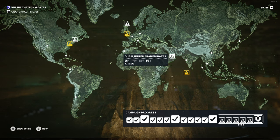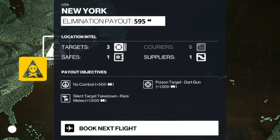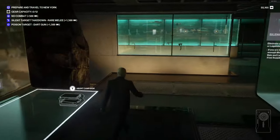I think to start this one off we will go to the New York Bank. Our objectives on this are: do no combat, poison a target with a dart gun — which we can do because we have a sedative dart gun — and silent target takedown with a rare melee, which I believe I can also do if I have some melees.